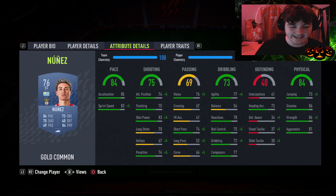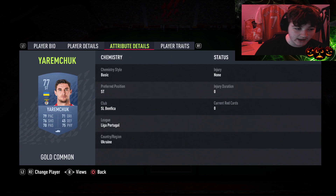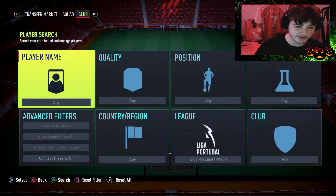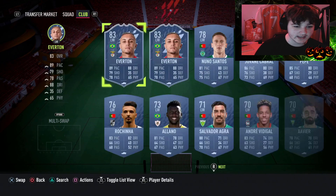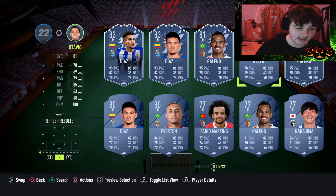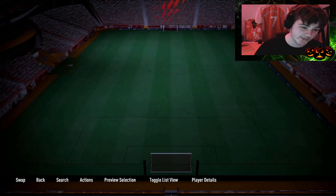Liga NOS strikers are relatively limited. We've got Nunes up top paired with América - they're both three-star/three-star and really tall. If you really don't want to use them, you could use a left wing or left mid like Everton for example, and convert Diaz to a left mid, then left wing, then left forward, and play him up top - though position changes cost an extra 2,000 coins per card.